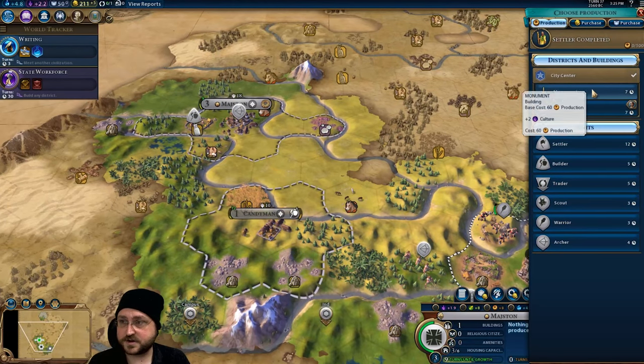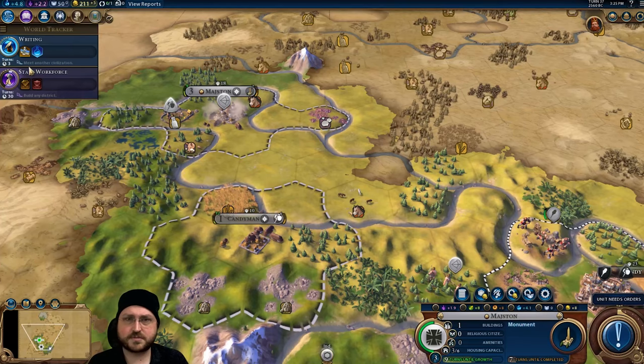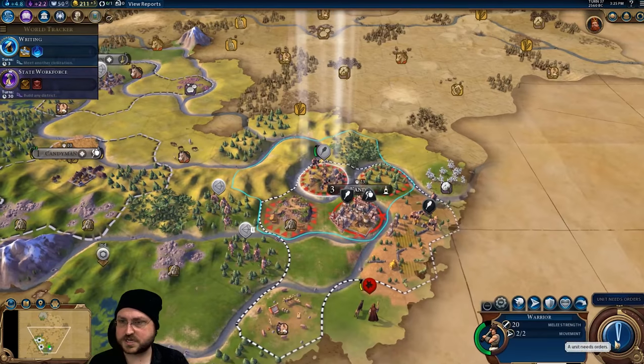I might just go for a trader unit — monument, yes, very nice. Early trader to get some extra growth and production between our cities is really good. Now I'm going to go monument because our culture situation right now is kind of poor.